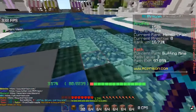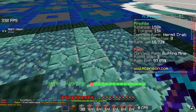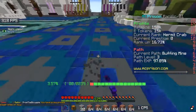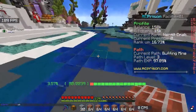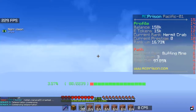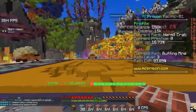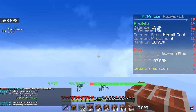On the right, as you can see, it says current rank: hermit crab. The first letter of your current rank — for example, mine is H — so basically you want to work H. This is mine, and when you first join the server, you want to do slash A.